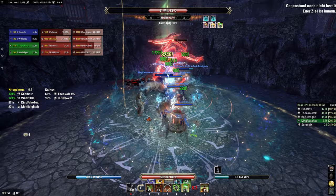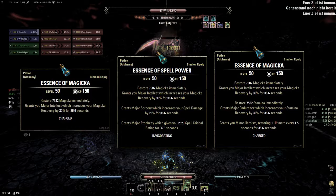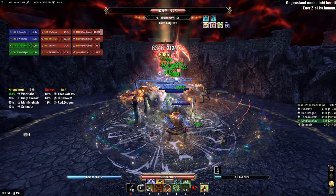Potions are not class-dependent whatsoever, but for the sake of completeness, we mostly want to use spellpower potions in harder content. For easier content, Magicka drop pots are absolutely fine, and if you really have too much gold lying around, you can even play heroism potions.